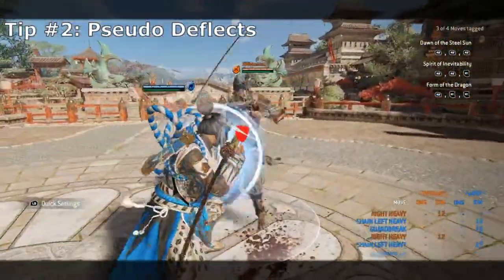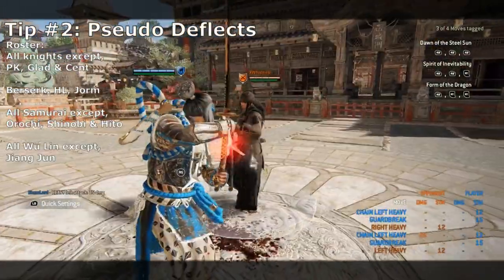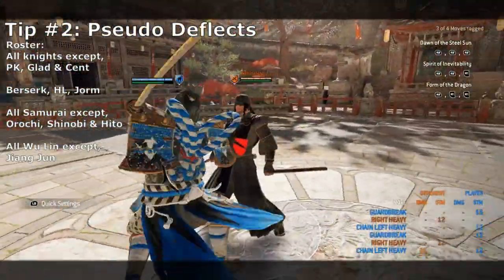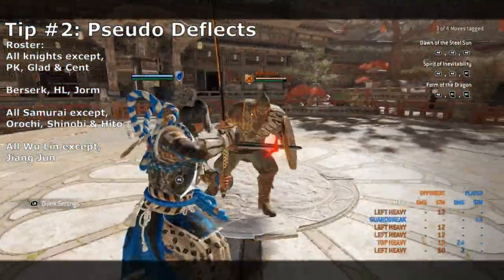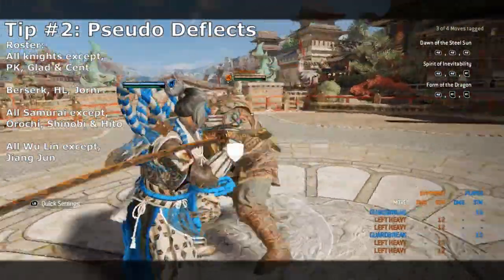Another thing to note is that with a specific roster of characters, Kensei is able to deflect side heavy attacks and guard break that opponent. However, this does not work with any side light attacks. The specific roster of characters that this trick works against will be shown on screen and in the description.